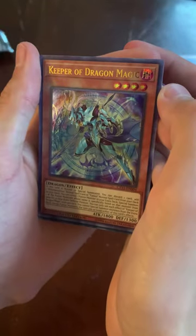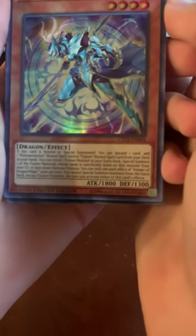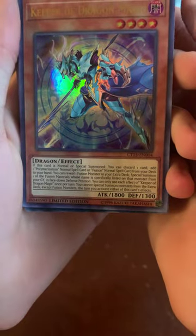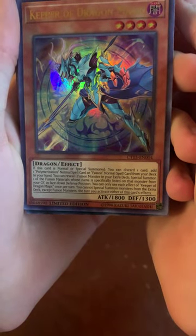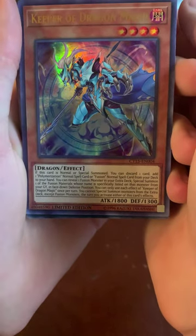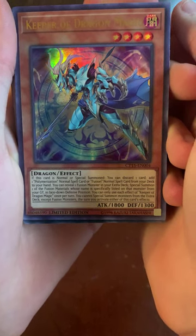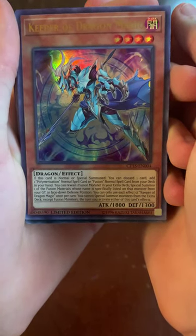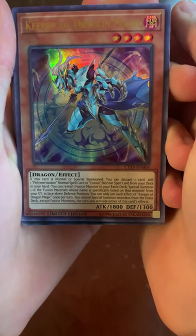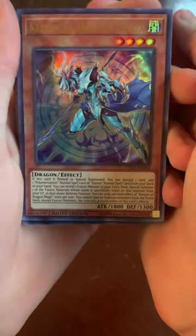We got Keeper of Dragon Magic. When this card is Normal or Special Summoned, you can discard one card to add Polymerization or a Fusion Spell card from your deck to your hand. You can also reveal one Fusion Monster in your extra deck to Special Summon one of the named Fusion Materials from your graveyard in face-down defense position. You can only use the effect of Keeper of Dragon Magic once per turn — and hey, this is a Limited Edition card!